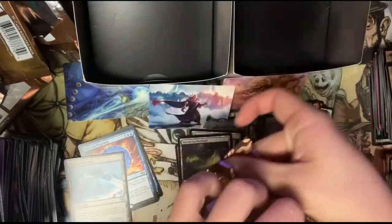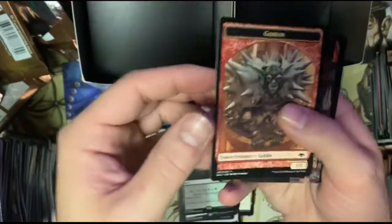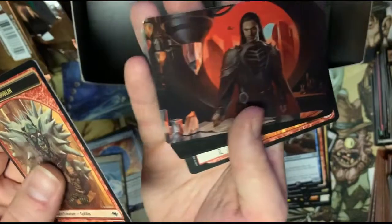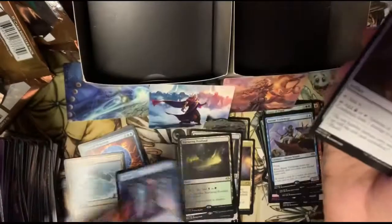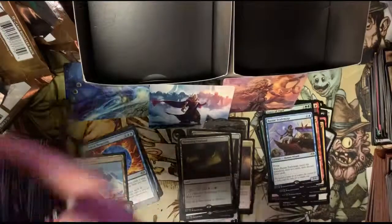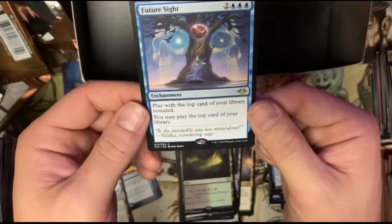What are we gonna get in this last one? They're kind of hard to open sometimes. We got a goblin — oh, is that Yawgmoth? I think it is. We got Serra, Yawgmoth, and Urza art cards — so we got some nice art. And we got a Future Sight — what a cheap card to end it off on, but cool art in the card. Let's take a look at Future Sight — look at that, really cool art.